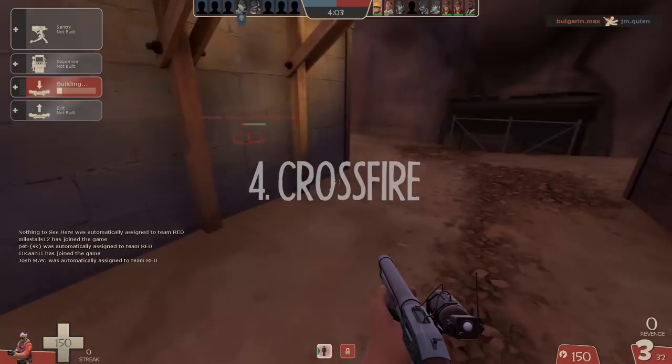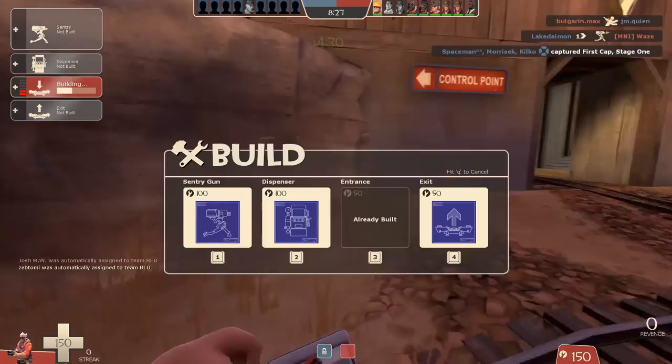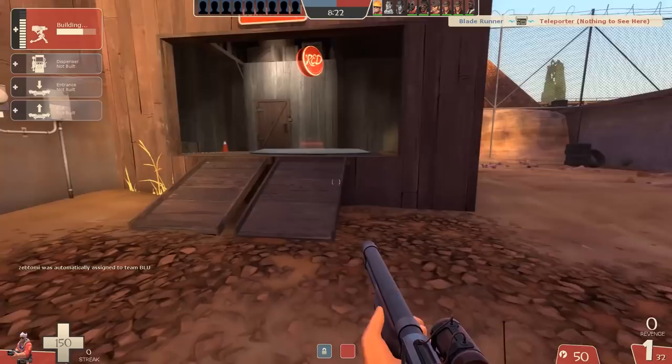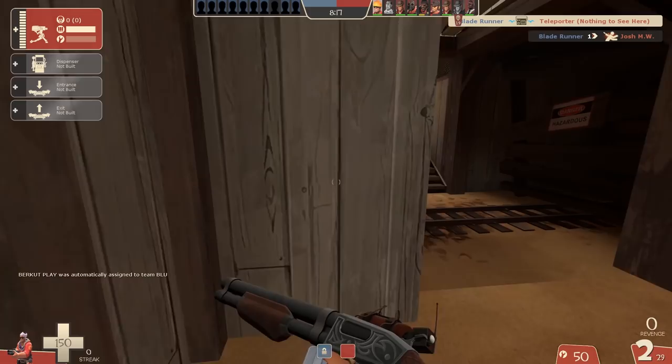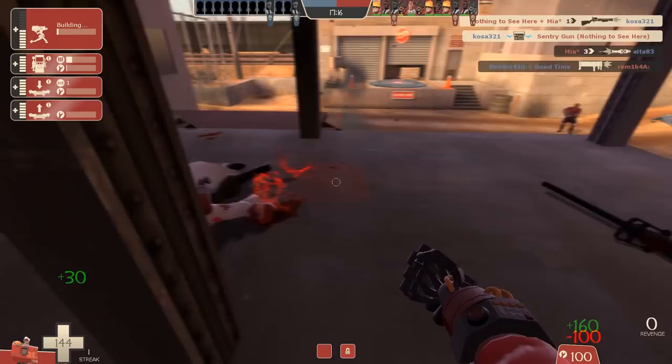Number four: crossfire. This tip could also be called 'don't stay near your Sentry Gun' or 'give them two targets.' You want to be scattering your buildings out even more so than a regular engineer. More specifically, wherever your Sentry Gun happens to be thrown down, the key is to stay away from it so you give the enemy two targets to focus on. You want to be attacking from another angle, creating a crossfire, so the enemy can't take you both out at once.